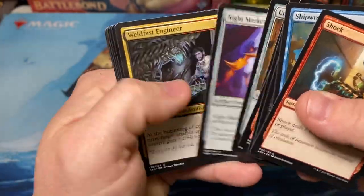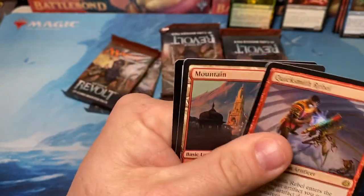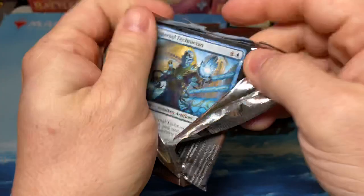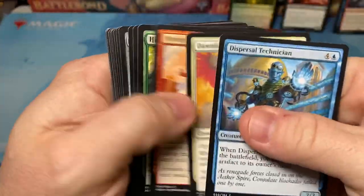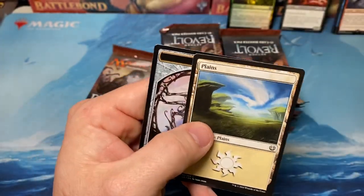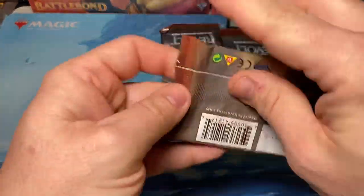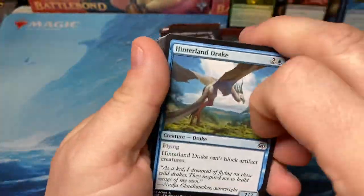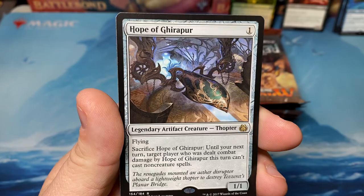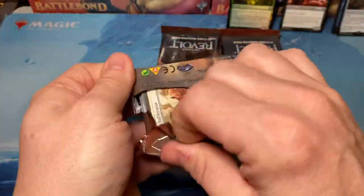Quicksmith Spy - nothing in the back there. These packs open real easy. Quicksmith Rebel and nothing shiny in the back of that pack. Aethertide Whale. Hope of Ghirapur - that's a neat little card. If you didn't have to tap it to prevent your opponent from playing non-creature spells, that would be really insane.